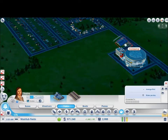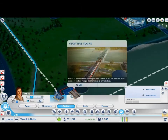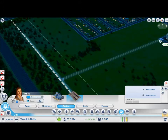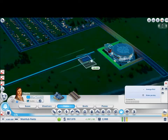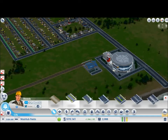Right next door. Must be the snap point. Oh, I see — you've got to build a line first. That's annoying. Not square — just a line. There we go. Very good. And we have ourselves a railway connection. This will bring tourists into our city.